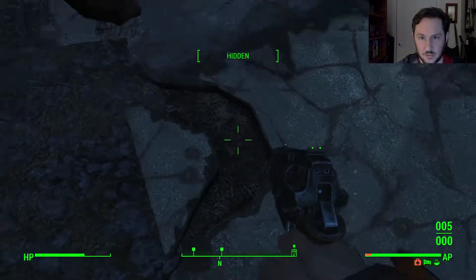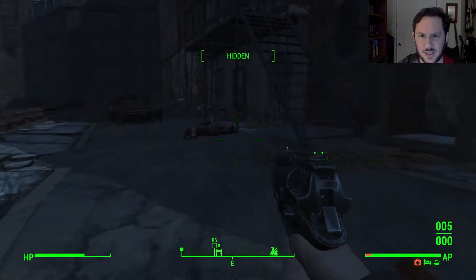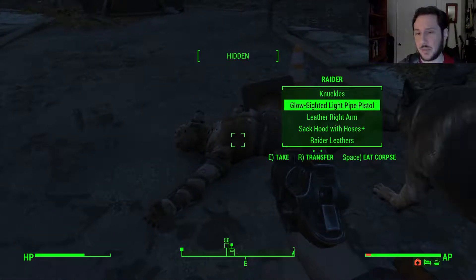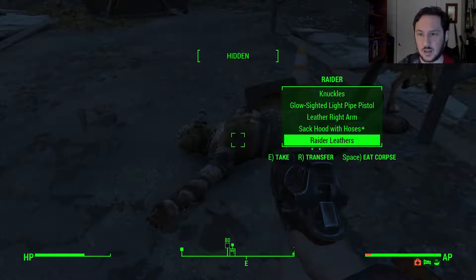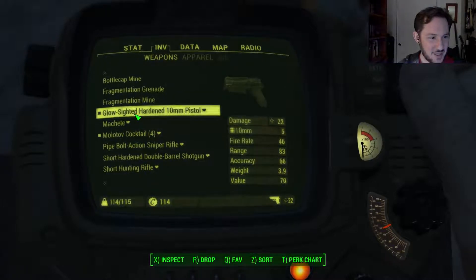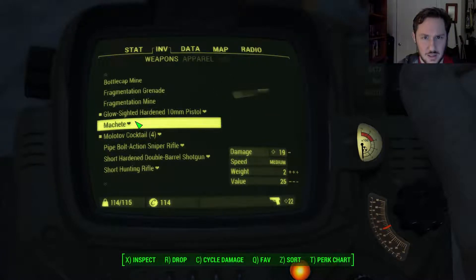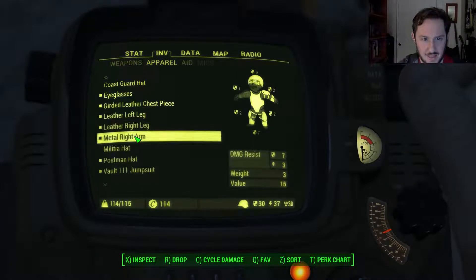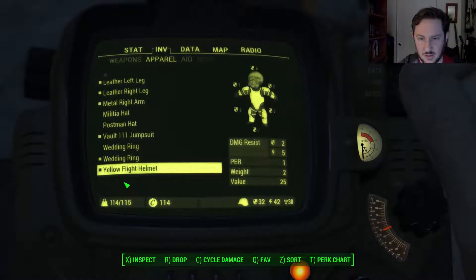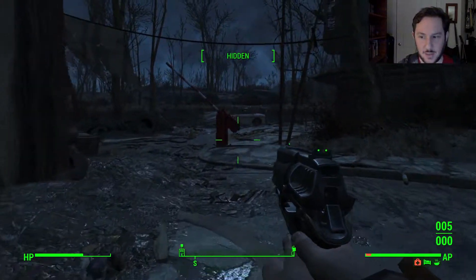Where did the other raider go — the one we killed? Somewhere over here? Knuckles. Glow sighted light pipe pistol. We'll be good to get the sight off. Let's put that helmet on. Drop the molotovs for my own safety. Let's put on that flight helmet. Now, that does lower our endurance a little bit, but it does increase our perception. Just to have the protection on the head, I think it's gonna be worth it.